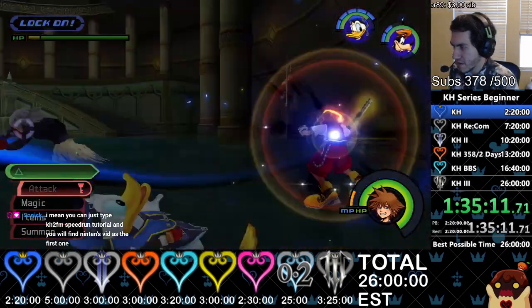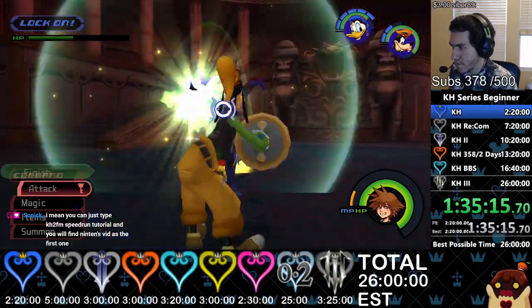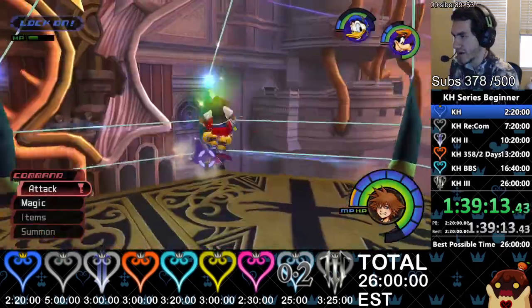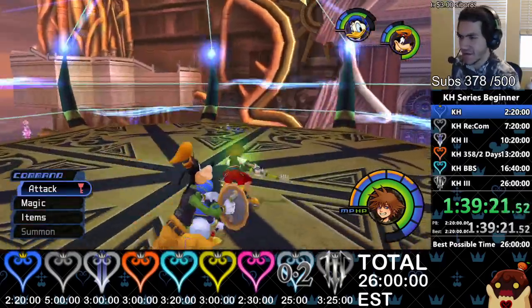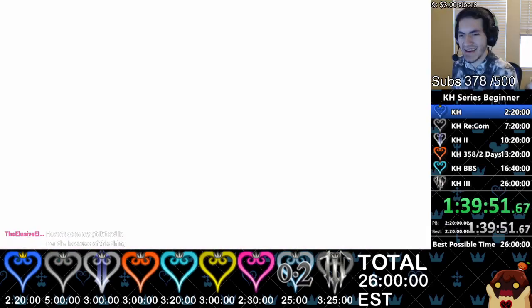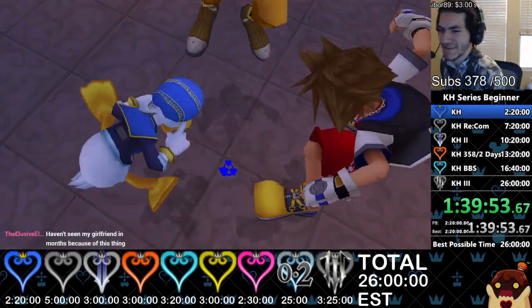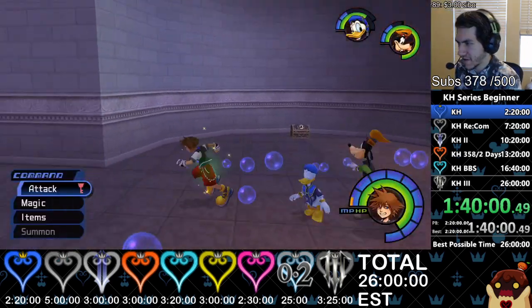Calm down, Beast down. I want Goofy to Tornado — there it is. He stopped, are you serious? I wanted Goofy to Tornado and then kill a wizard while I killed the other two, but it's fine. I hate when that happens — if you're right on top of the Trinity, you have to be facing it. If you're on top of it, you have to move away from it to activate it.